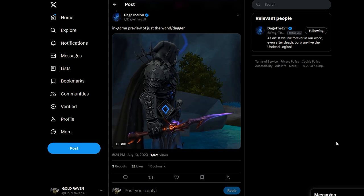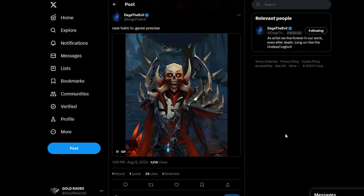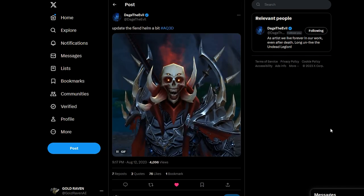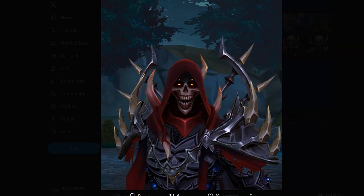Here's a preview of the wand slash dagger in the game. Here's a preview of the new helm in the game — look at that thing, it's so gross. This is the updated version of it. He tweaked it to have an animation with it, but that thing is creepy. I like it. There's also two other versions of it — this is the first one, and this is the second one.